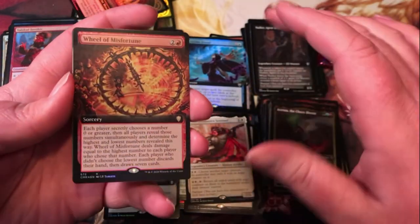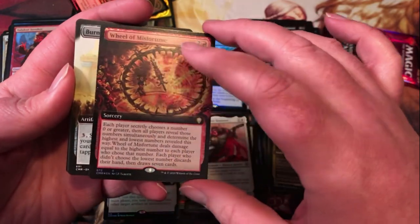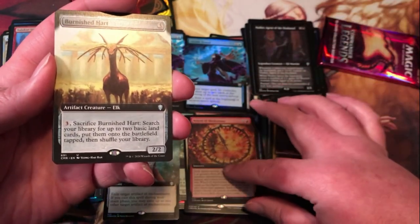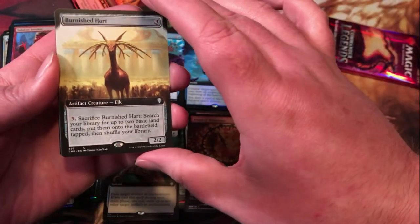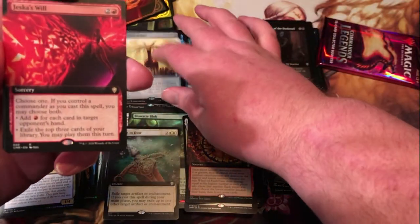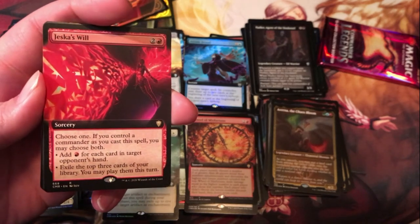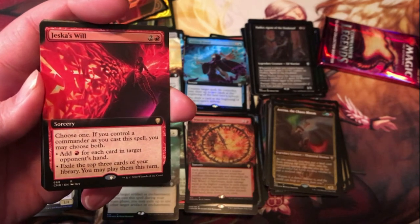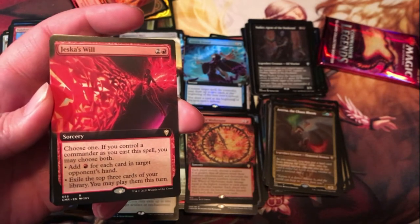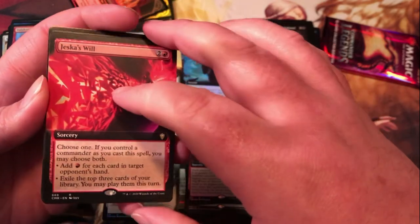Foil extended art Wheel of Misfortune — that's pretty cool. Extended art Burnished Hart — uncommon there. Jeska's Will — red entry in the will cycle; two generic and a red for a sorcery. Choose one, or both if you have a commander: add red for each card in target opponent's hand, or exile the top three cards of your library and you may play them this turn. Feels like a solid spell for red.